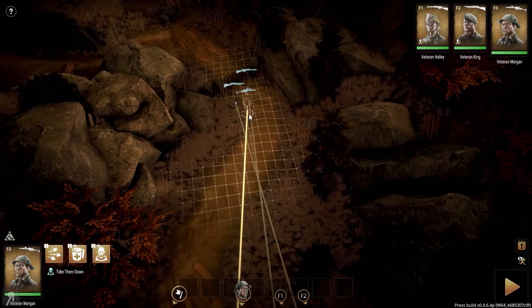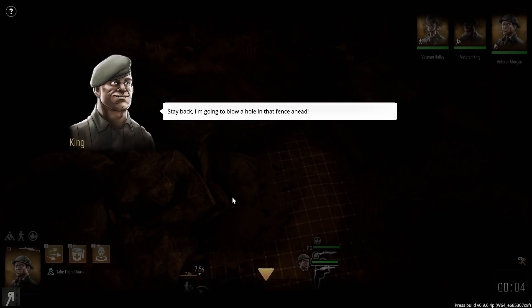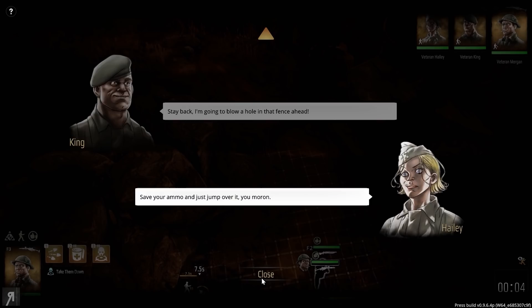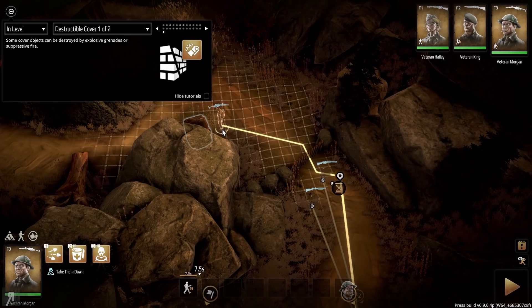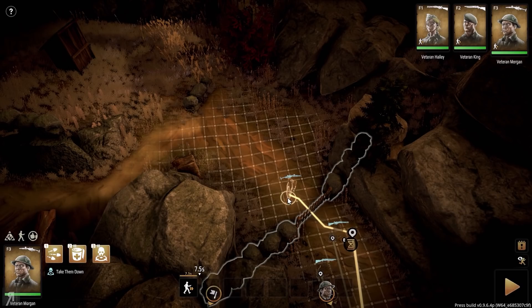We need to go over to this fence and be a bit careful. Thankfully we have bandages on everyone, though I assume there are going to be many more problems up ahead. King says to stay back so he can blow a hole in the fence, but I'd rather save the ammo and just jump over it. The game tip notes that cover objects can be destroyed by explosive grenades, weak cover by gunfire, and suppression can cause heavy damage to most fences and wooden objects.